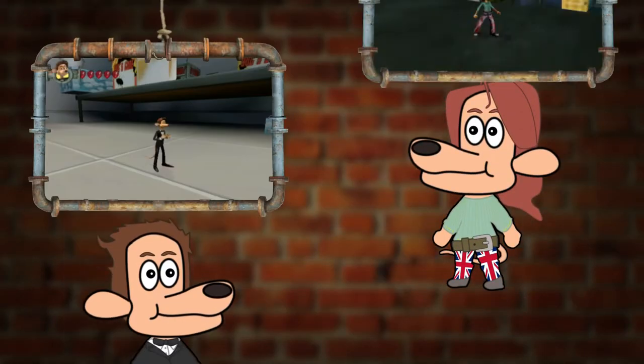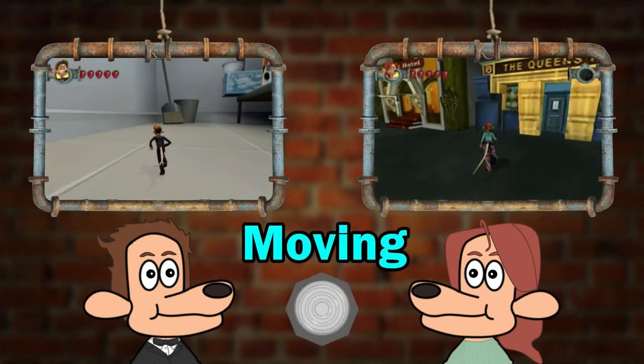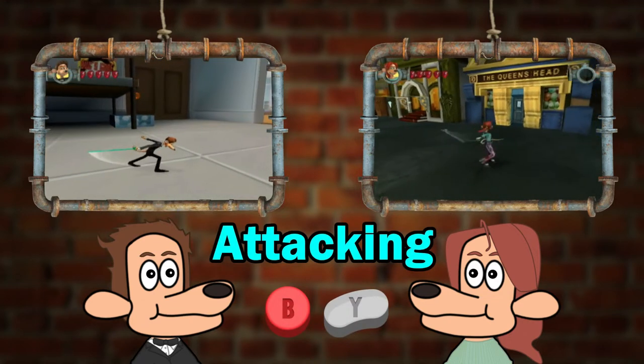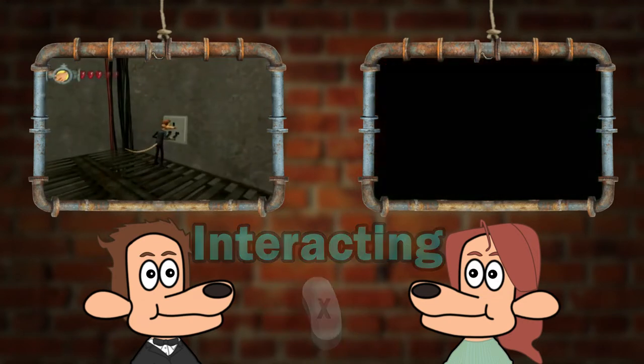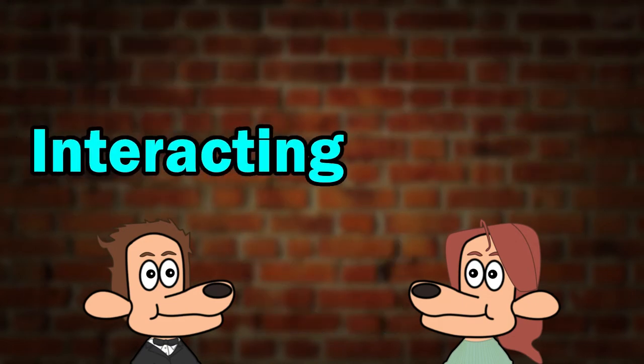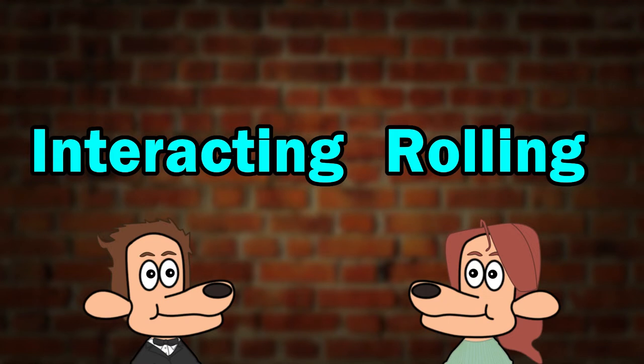Roddy and Rita's basic moveset consists of moving with the control stick, jumping and double jumping with the A button, attacking with the B and/or Y buttons, interacting with the X button, rolling with the triggers, and character-dependent special moves. Interacting and rolling don't have anything worth going over at the moment, so we won't go into detail with them.